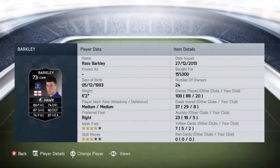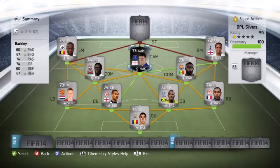Moving on to CAM, we've got in-form Ross Barkley — the most expensive player in this squad, picked him up for 151,000 coins. To be honest, I don't think he's worth that. After using his normal card and moving over to this card, just get his normal card because there isn't that much of an upgrade. He's 6 foot 2. Standout stats being his 80 pace, 74 dribbling and 74 passing, but he also has 67 heading, 67 shooting and 60 defending. Not worth 151K at all — the only reason he's that expensive is because he's silver and quite rare, with only about 10 or 15 on the market at any time. Just get the normal card.